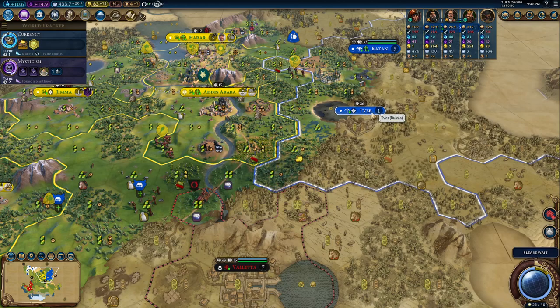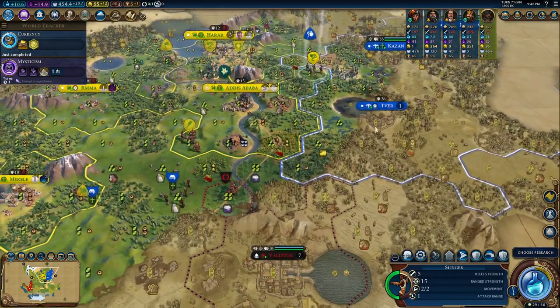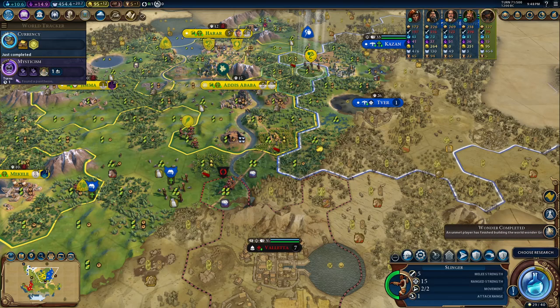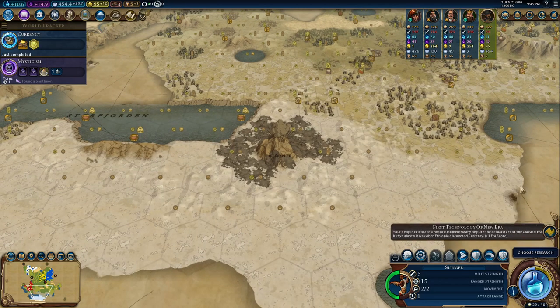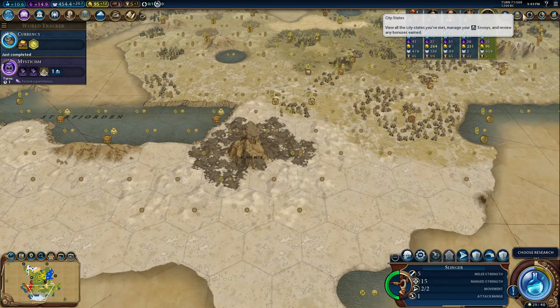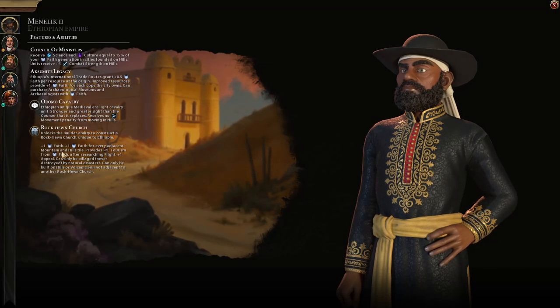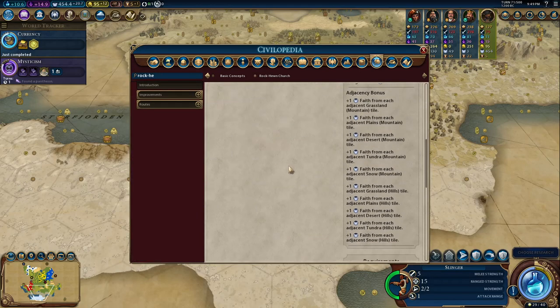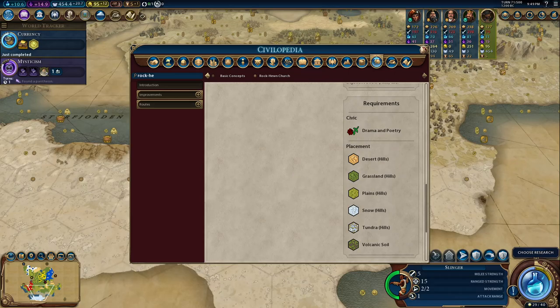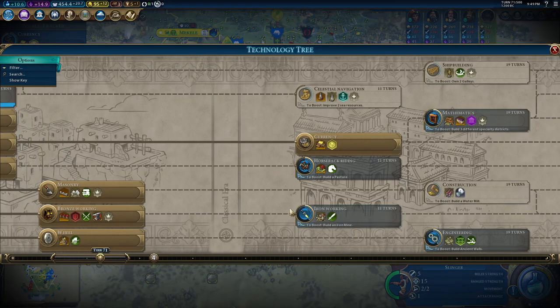Oh god, he actually settled here — where I was considering forward settling him. So only so he could forward settle me — that's a nice thing to experience. A lot of tiles got fertility bonuses in the snow, which is pretty good. Wait, what's the requirement for the Rock-Hewn Churches? I think they can only be built on hills — on any type of hills. That's insane, and even on volcanic soil! That's insane.